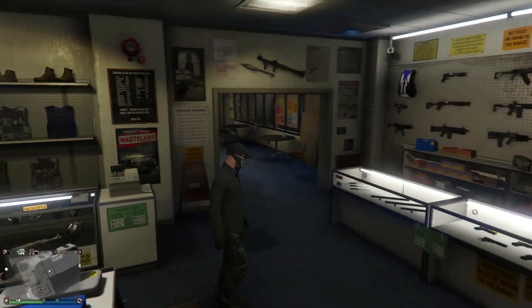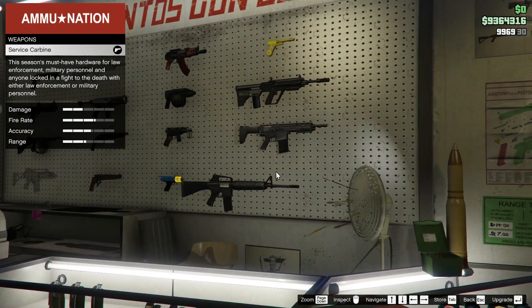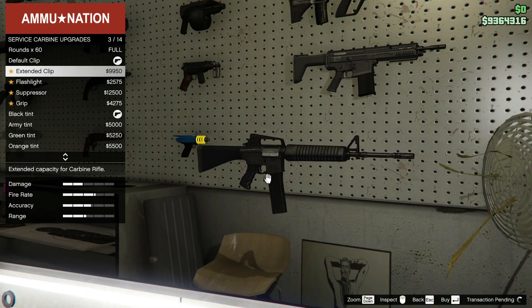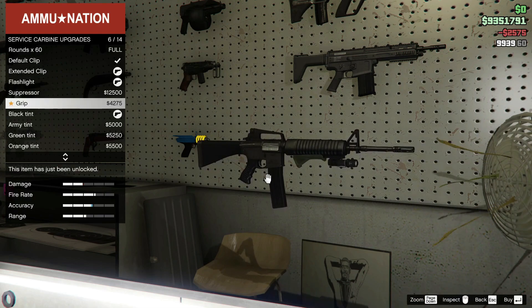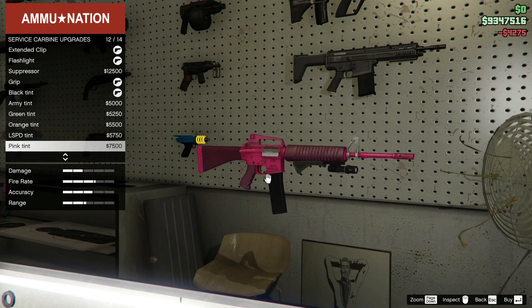Over here at the Ammu-Nation — go ahead and go to modifications. It's all the way over to the right. Here it is. We get an extended clip which gives it 60 rounds, a flashlight — I don't think I'm going to put a suppressor on it — and a grip. That's all the modifications for it.